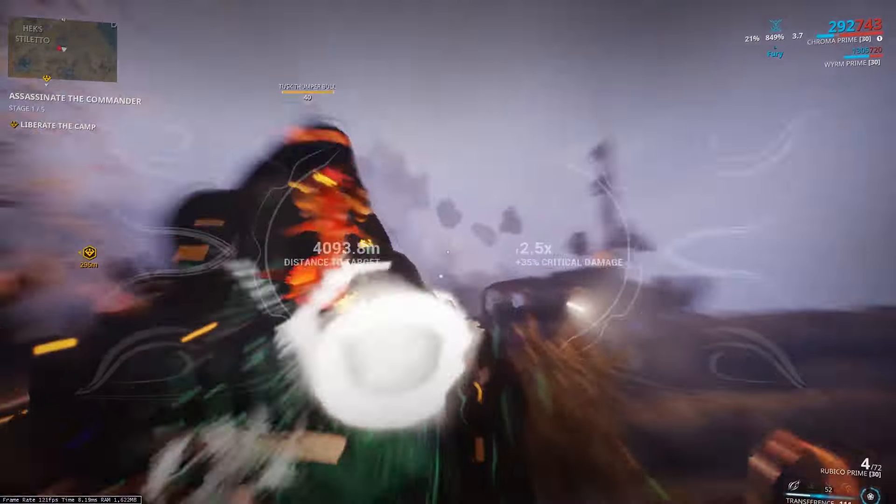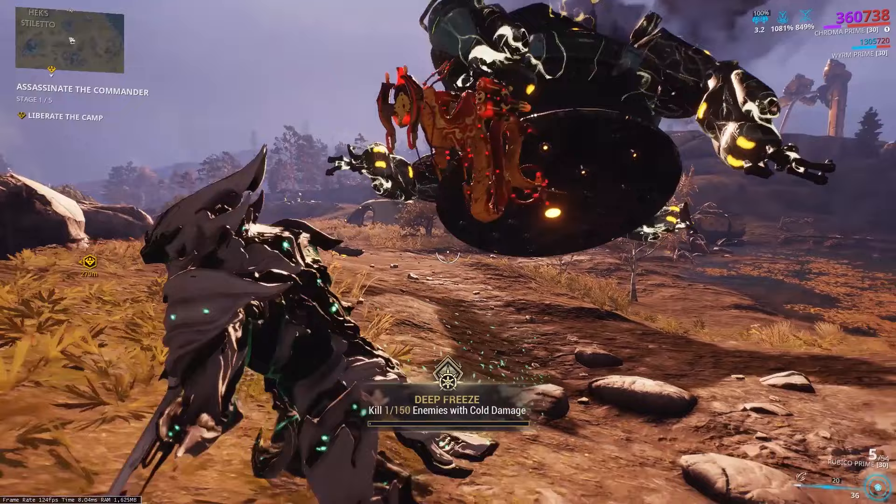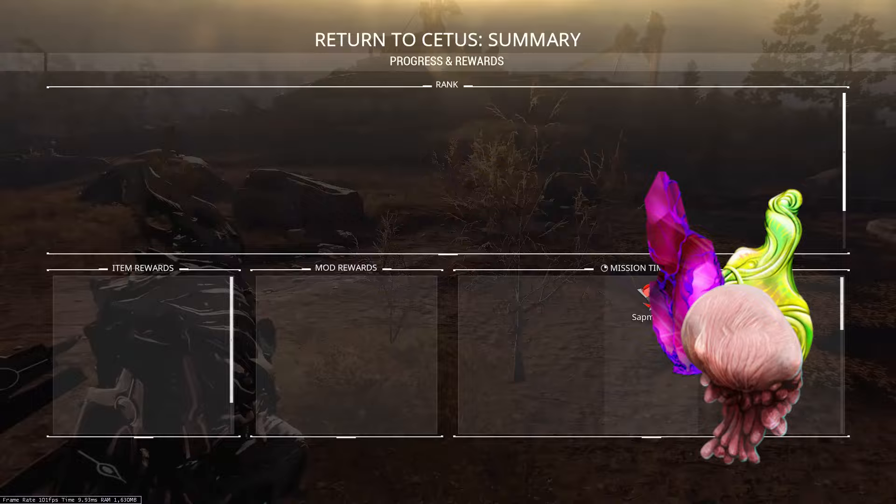Hey, what's going on guys? With the Plains of Eidolon rework, we got new enemy types called Thumpers in the Plains of Eidolon. Thumpers are random spawn enemies that work kind of like mini-bosses for the Plains, and from them you can get rare resources like Centrium, Nith, and any other mining or fishing resources you could ever want.